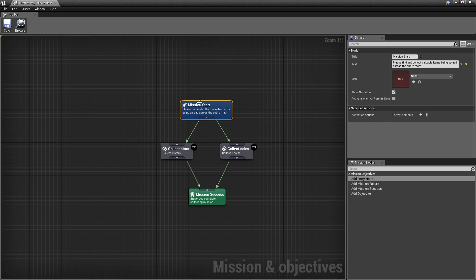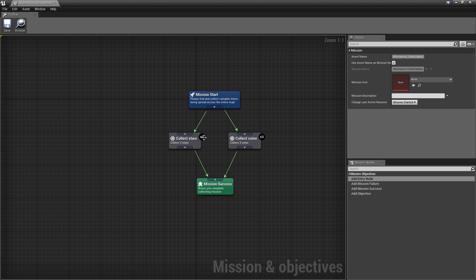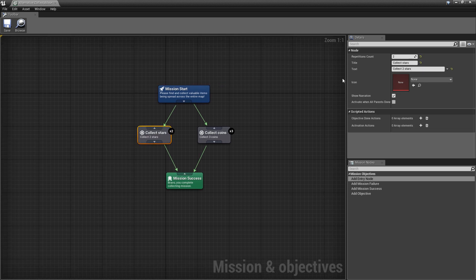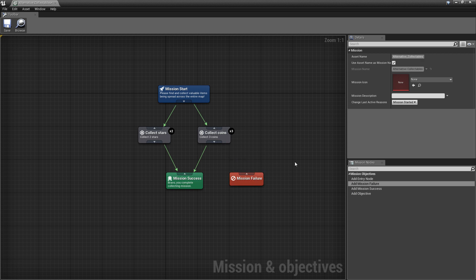This is our starting node — it's quite unique because it has no input pin. From this point, activated nodes will be those two objectives. The first objective says I need to collect stars, and how many stars I need to collect is the repetitions count. This number is always shown on the right side, indicating how many specific tasks need to be repeated to fulfill all requirements. After this objective is completed, it's going to activate mission success — unless we specify that mission success will not be activated when all parents are done. So if we want to wait for all objectives to be done, we just need to select this checkbox.